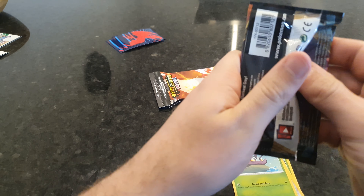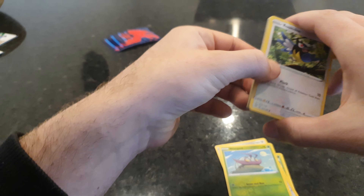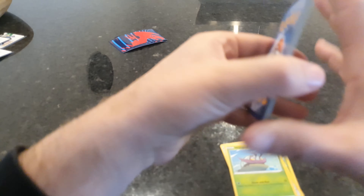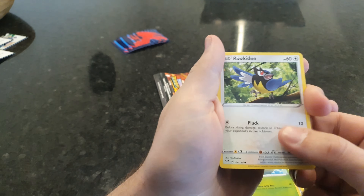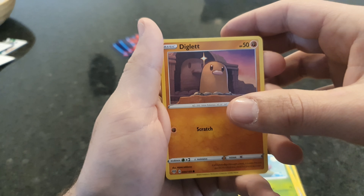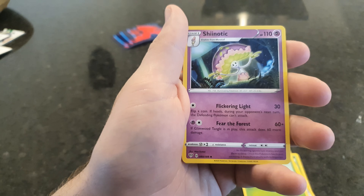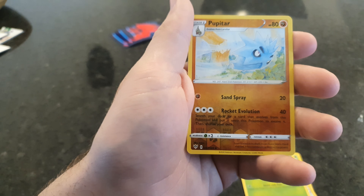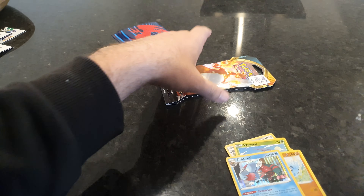We've got two packs left — can we get an Ultra Rare, or are we going to have a bit of a dry streak? We've got another Rukidi, Wishiwashi, Pansage, Tauros, Diglett with its own monument behind him — just shows how much of a god of a Pokemon that is — Toxapex, Big Parasol, Shinodic, Pubitar Reverse, and a Dracovish Holo! Looks like we've got the Holo pulls this time.